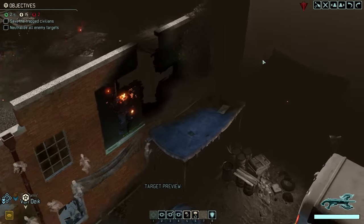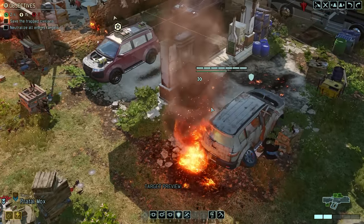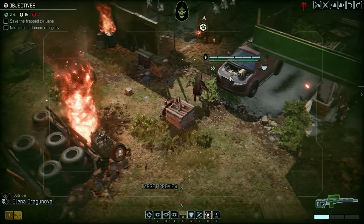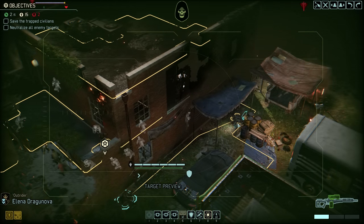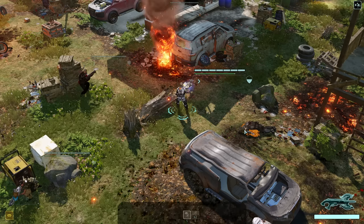The Hunter is of course very close by, and as much as it pains me to say this, they are our primary target. Everyone else will likely go after civilians, and with 15 of them still alive, we have a bit of a buffer. So let's stay out of the Hunter's sight range for now and prepare at least half of an Overwatch ambush. Dragonova can scout ahead just a bit further since she is concealed — she won't fire on reaction shots anyway. Let's activate Overwatch and see what happens.